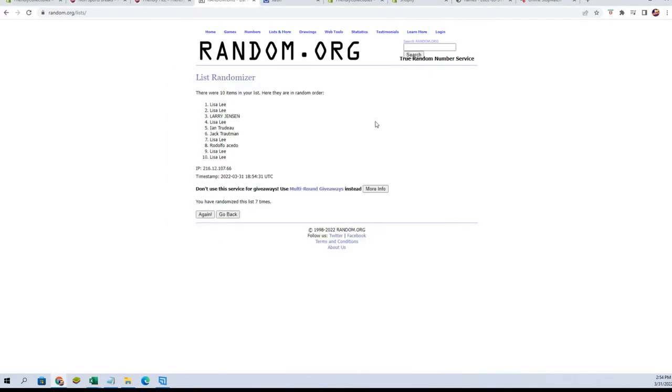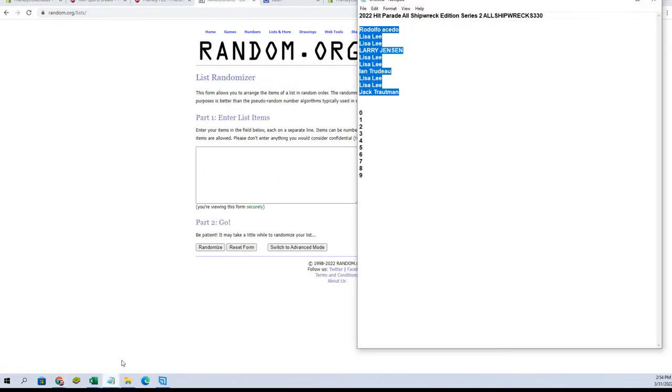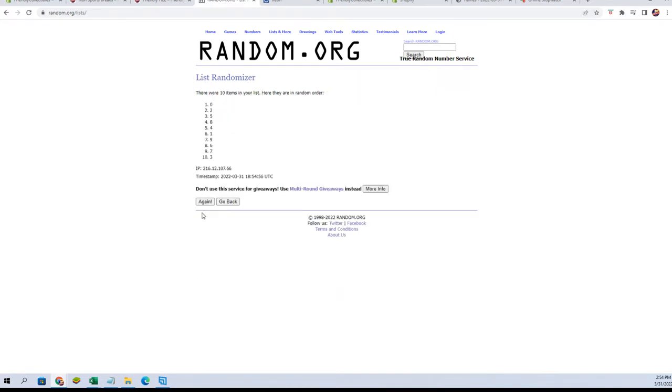All right, let's go get a fresh randomizer and our digits — gotta have them digits. Copy. We're gonna paste in, random seven times — there's one, two, three, four, five, six... excuse me... lucky number seven.